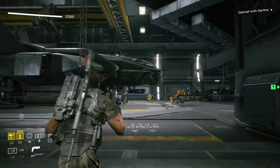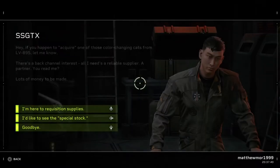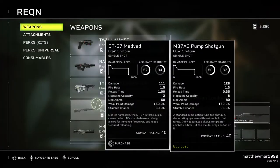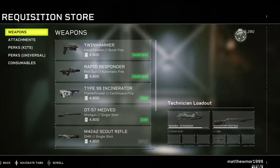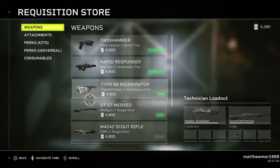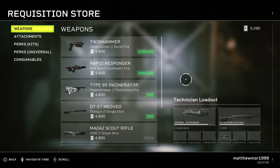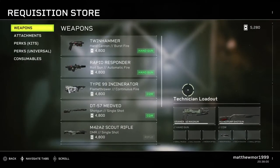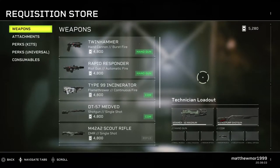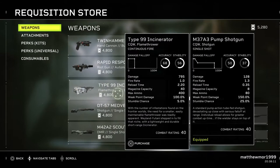Come over to the requisition store — the armorer — which is just to the left. You're going to need a lot of currency, called requisition credits. You want to come to the Type 99 Cinderella because it's a flamethrower. You can probably get more flamethrowers if you progress through the game, but this is the first one you can come across and it costs four thousand eight hundred, as you can see right there.